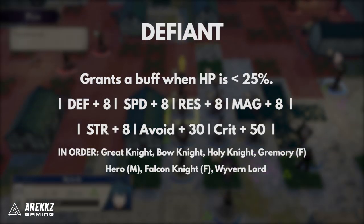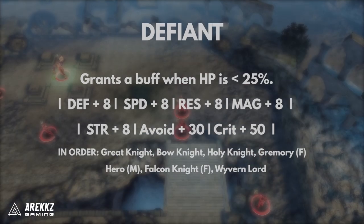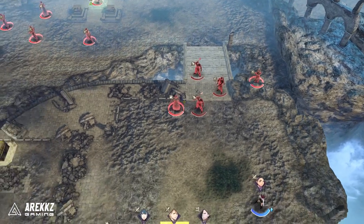As quick honorable mentions, the Defiant abilities that you can also get work pretty well with Vantage. They essentially allow you to boost things like strength, magic, or crit under 25% health, so they can be used to turn your low health units into absolute murdering machines.